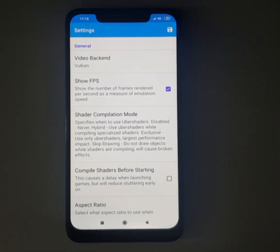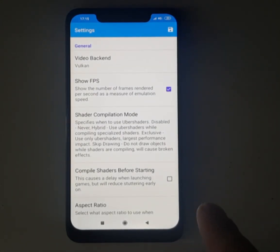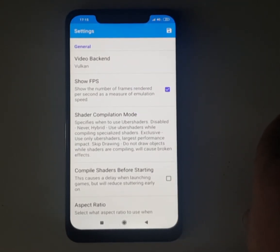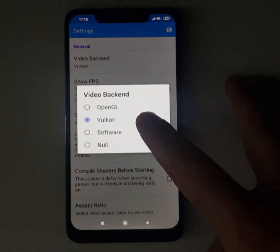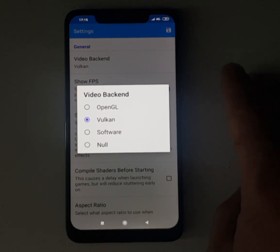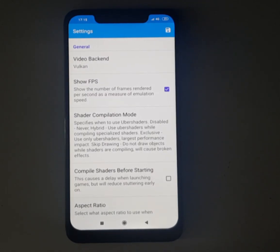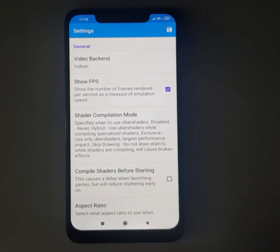For the backend, use Vulkan for the POCO F1 and generally for all Snapdragon phones — Xiaomi, Samsung, the ones that use the Snapdragon processor. If you have a phone that uses MTK, the Chinese processor, you will probably be better off with OpenGL. With MTK phones you have to experiment, but with Snapdragon phones it's Vulkan you have to use.